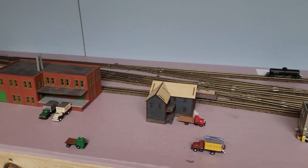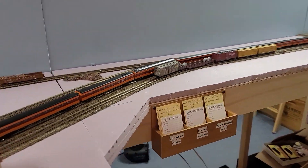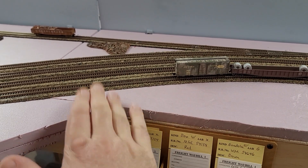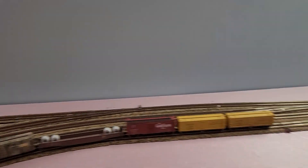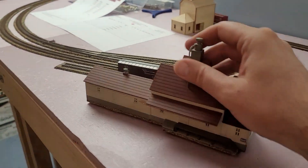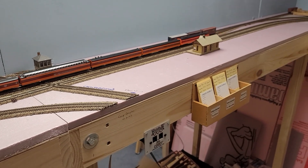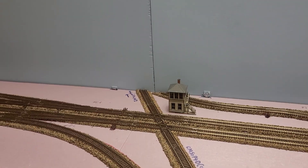A few videos back I showed you that I extended this interchange track in Camp Douglas. It originally went from here to here, then I figured that wasn't long enough so I extended it further, and then figured that still wasn't long enough for all the traffic I wanted going to the interchange with the Northwestern. So I added a double layer of foam, ran the track down here, and moved the feed mill down so it's more out of the way. Now I have a nice long interchange track — one end goes to Elroy towards the camera, and the other goes to Wyeville away from the camera.